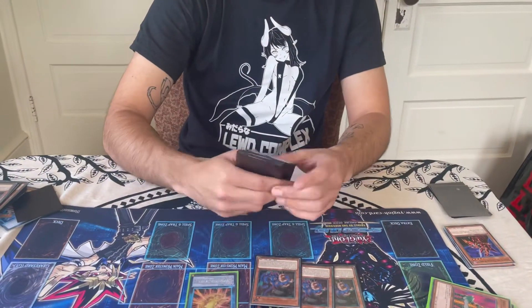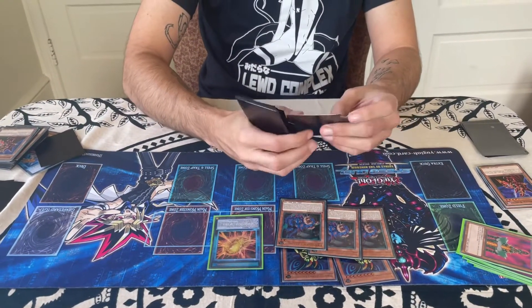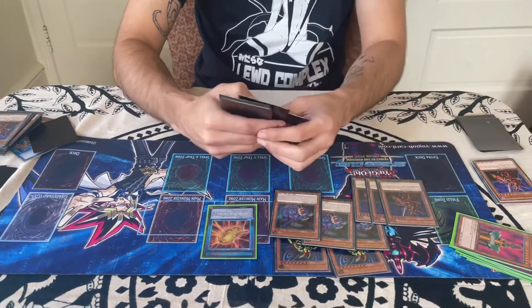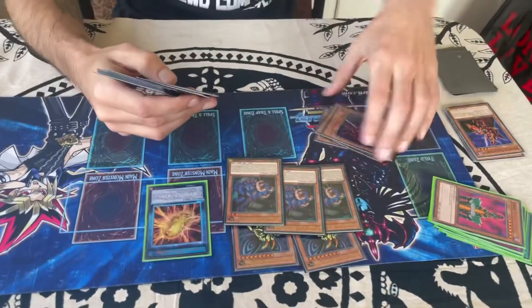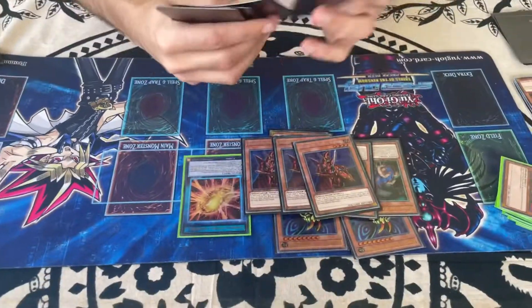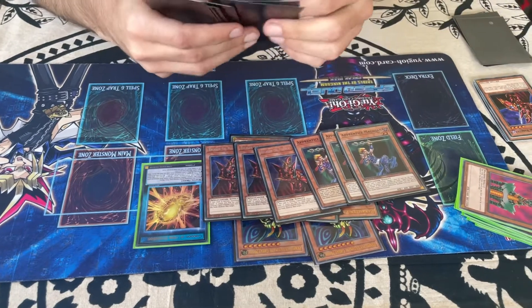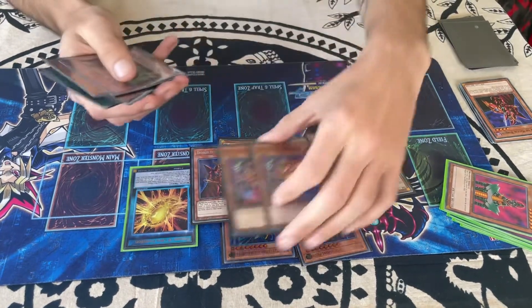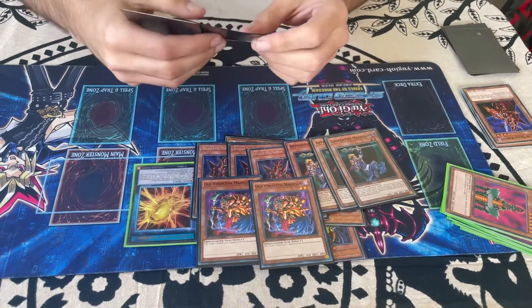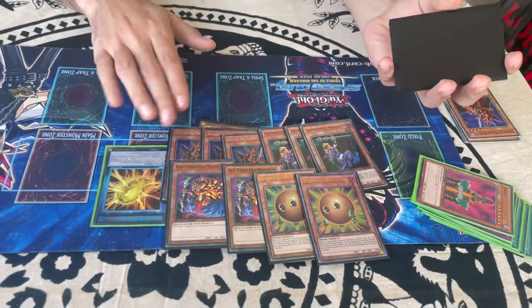The variant we're playing is Dark Moss, so we play dark monsters in our deck. We play three Breaker the Magical Warrior so we can pop our opponent's back row. We also play three Apprentice Magician for the apprentice package, along with two Old Vindictive Magician. We also play two Sphere Kuriboh — Breakers are in here so we can destroy spell and trap cards like Zoma, because Zoma is a big card that counters this deck.